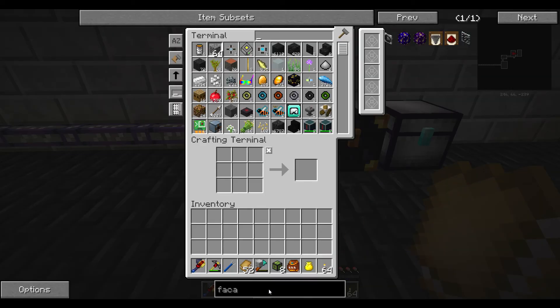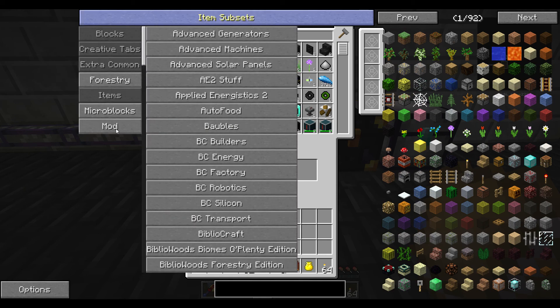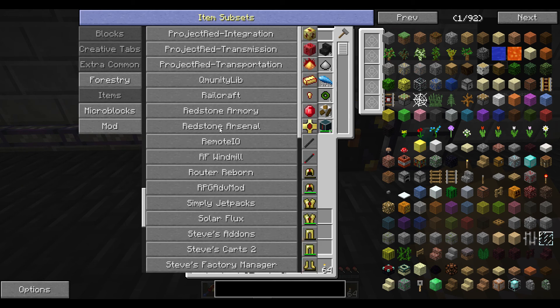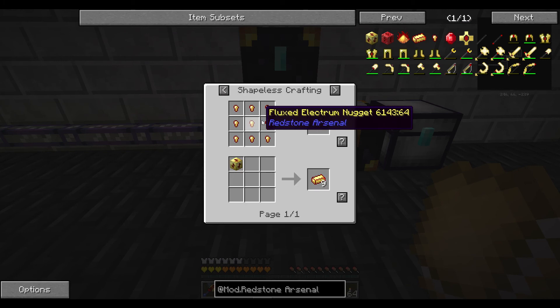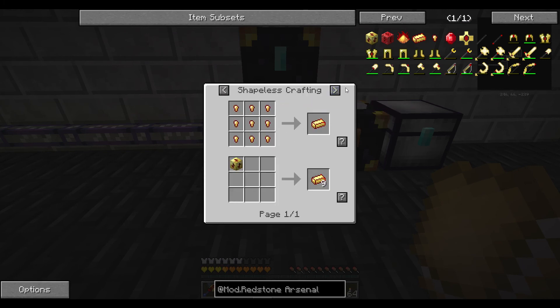I have no armor on me — I am naked as hell. I actually don't know which ones are better — I don't know if it's Redstone Armory or the other one. There are two of them, which makes it kind of hard to decide. I'm thinking this one might be the lower tier, but it shows the nicer stuff.